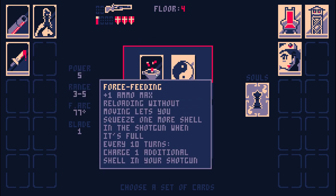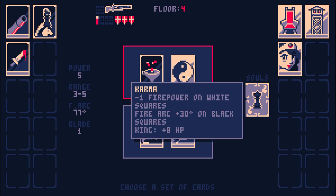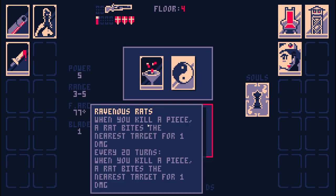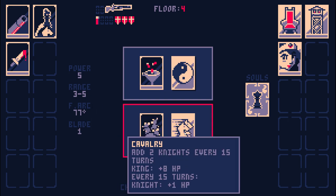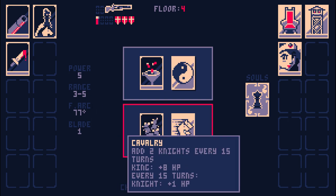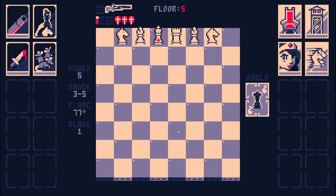Every 10 turns, get another extra barrel — sure. Karma is exactly the same. Ooh, Ravenous Rats — getting an extra rat every 20 turns, that's funny. Two knights every 15 turns. That seems dangerous, but we can probably make it work.